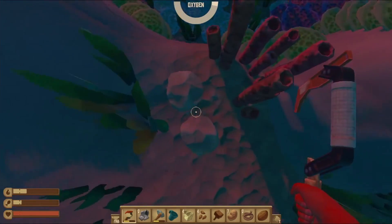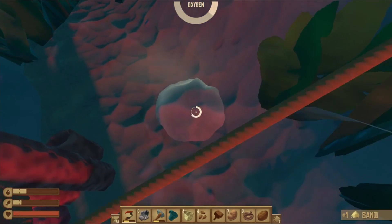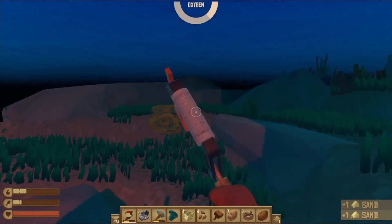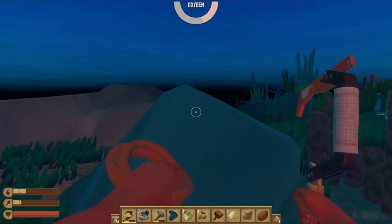We're in the ocean, so we're gonna get some sand, a bunch of clay. I think you need six of each — oh no, I think you need like ten of each. My God. So we're just gonna take ten of clay and sand.